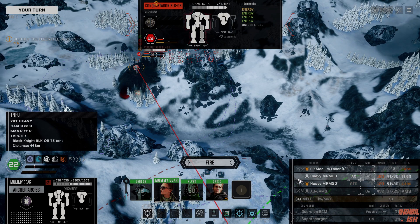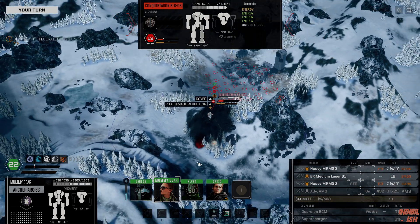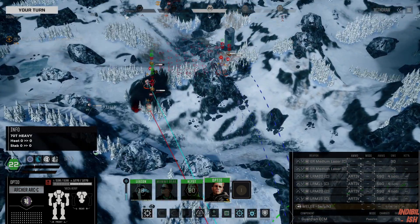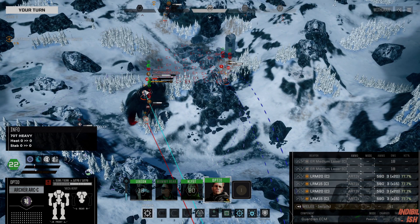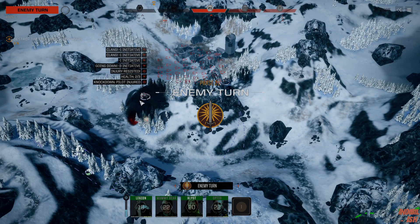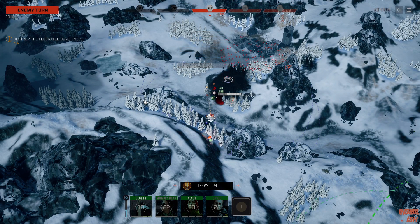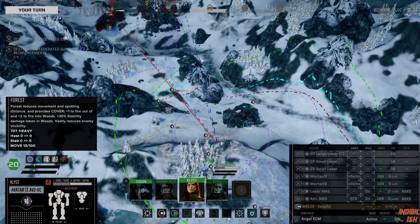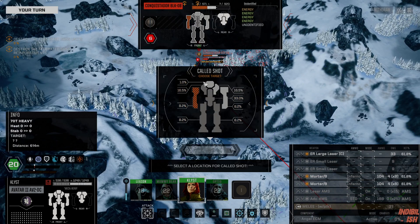We're actually in range, so there we go. We got a head hit. And that's the Archer's time — Artemis. Thought our chances on the Raptor would have been a bit better, so instead of going for the Raptor we keep going on the Conquistador — that's one nasty mech we can deal with. Avatar just moves here and keeps going on the Conquistador, getting him into heat trouble.